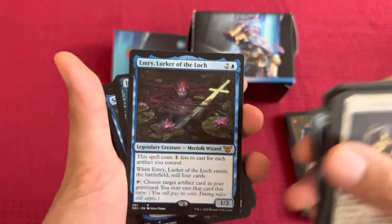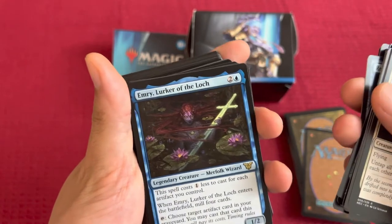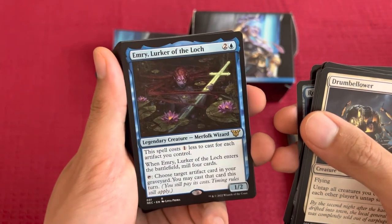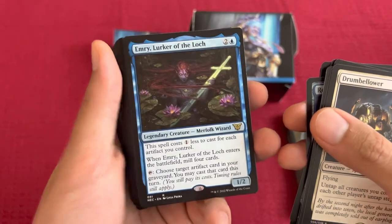And here's one of the other high-priced cards. Emery Lurker of the Lock for 3. This spell costs 1 less to cast for each artifact you control. When Emery Lurker of the Lock enters the battlefield, mill 4 cards. Tap: choose target artifact card in your graveyard — you may cast that card this turn.